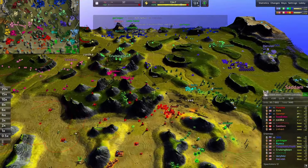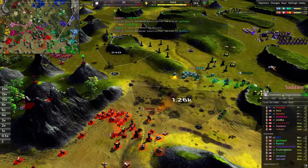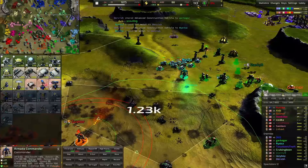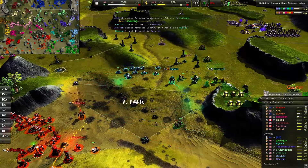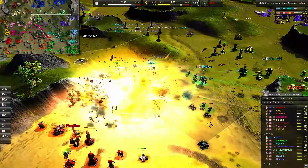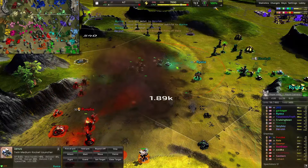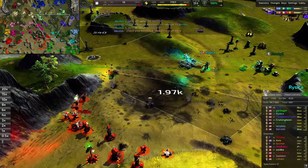Zika hasn't had much of a presence this whole game — trying their best to claw back. Again there's a whole commander's worth of metal on the field. Governor is reclaiming — good to see. Risika's reclaiming as well but no reclaim bots, which is the main thing. They would be vulnerable in this situation.